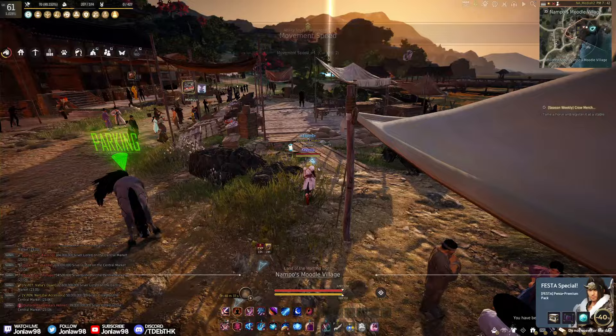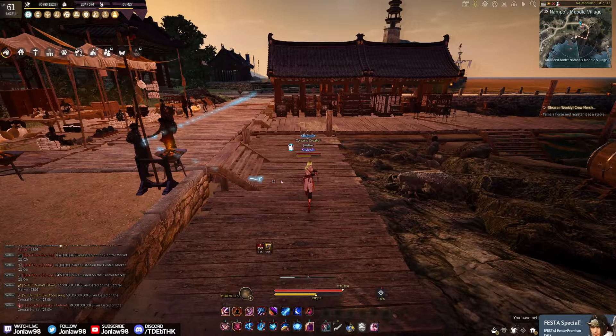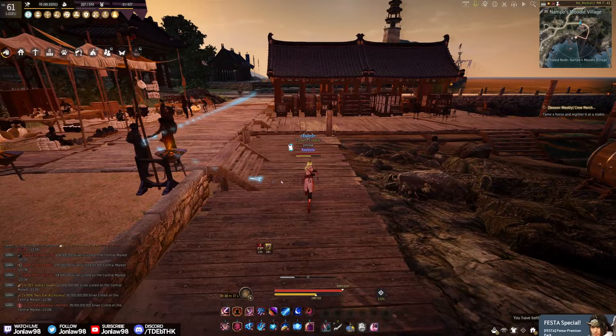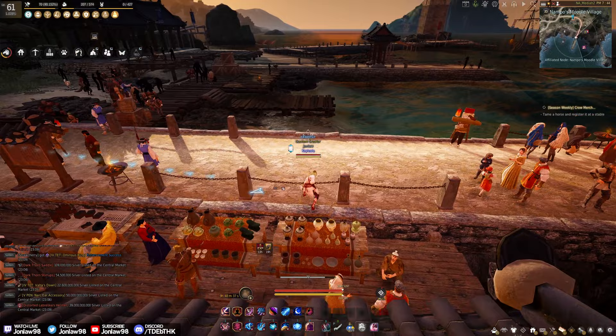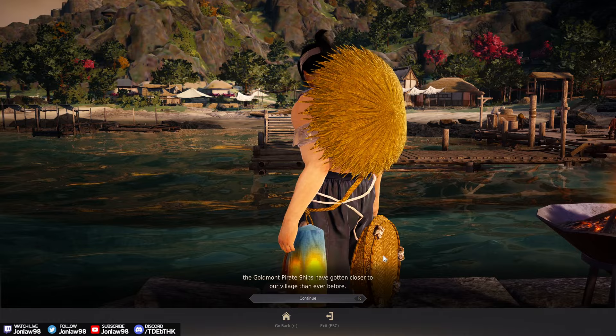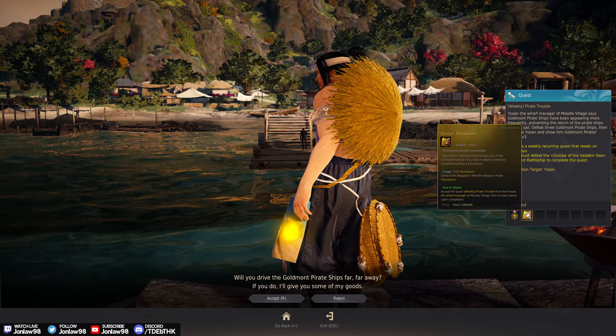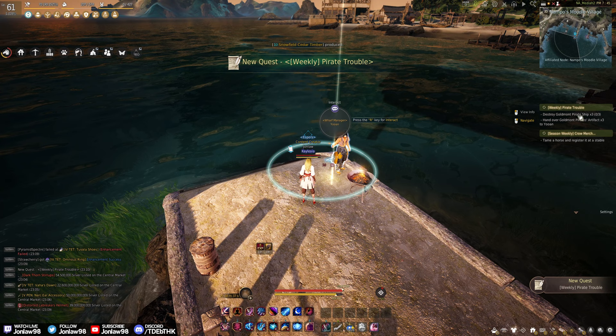Maybe we'll actually do an adventure and try going for it and see if it's worth it overall. I wonder how many days we have to do this for — if you remember, going for a frigate took probably 20 days of dailies and then after that you had to craft it yourself. I wonder what the new one is. I think it's this wharf manager right here that gives you the design. What do we have to do? Destroy Goldmont pirate ships and hand over... oh my god.